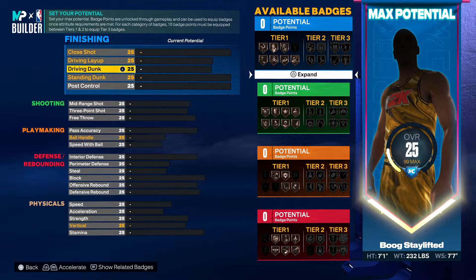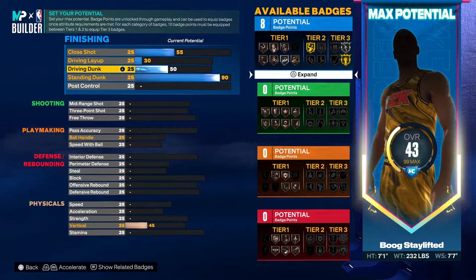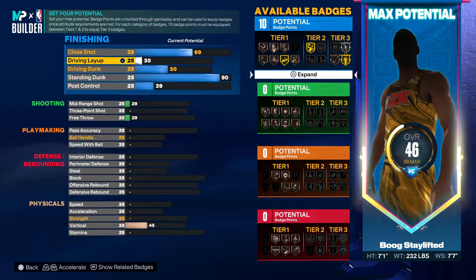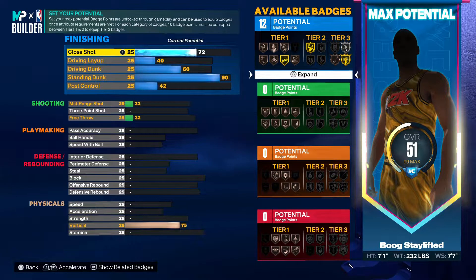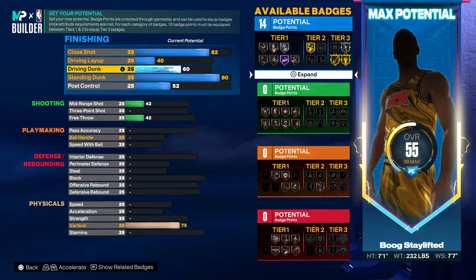This is what it's looking like — this is a 7'1 build, this is really about to go crazy. We're gonna go 90 on the standing dunk, that's gonna give you the elite standing contact dunks. You gotta make sure your vertical is at 75 — that requirement is still the same this year. Your close shot you want to go 82, and you get the gold masher badge at 82 on that 7'1, you will be able to get that to trigger a lot.